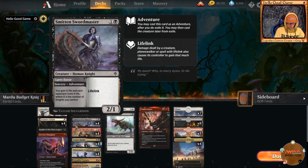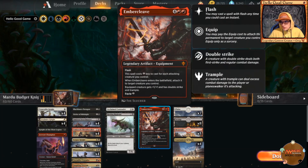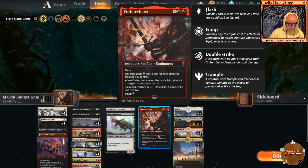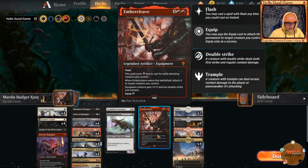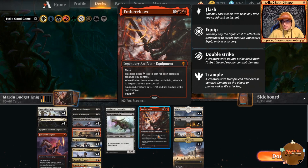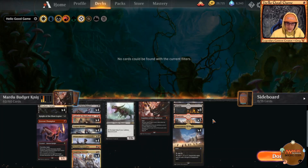Ember Cleave gives double strike, trample, and plus one plus one, which is going to wreck the game for your opponent, and it has flash. Just watch out for Teferi — if Teferi is on the field you need to equip this during your main phase.